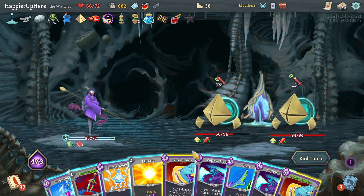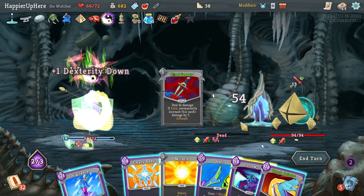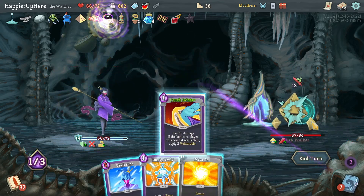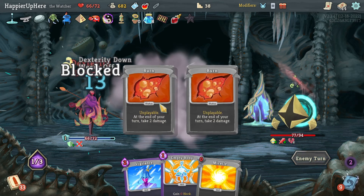I have 14 block — Crush Joints, Follow-Up, then Ritual Dagger is enough to kill. Follow-Up again — I should have done Crush Joints first, that was a mistake. At least I'm fully defended. This is why I like Panic Button so much.